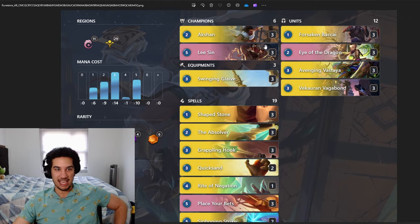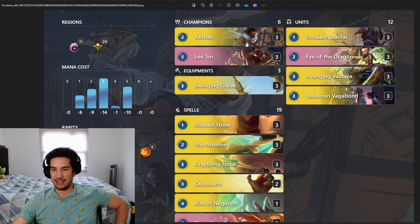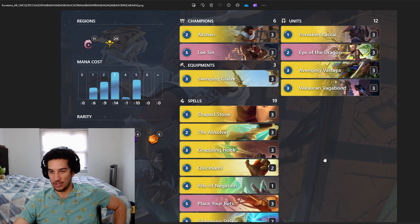In the early game, we use Action with Swinging Glaive to get value, get a lot of spells, so that we slowly level up Lee Sin, then drop Lee Sin and just win the game from there. Simple as that. That's what we're going to do today — let's see how often we get this OTK.